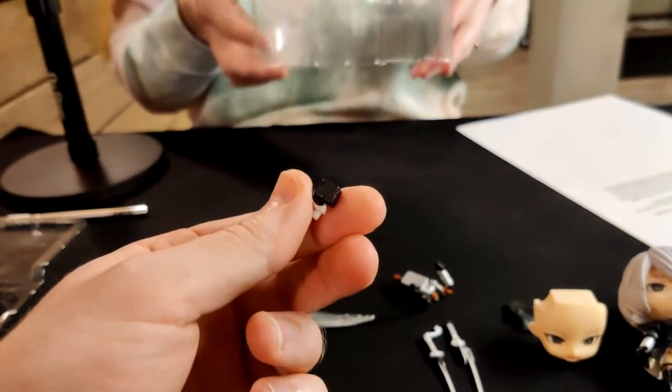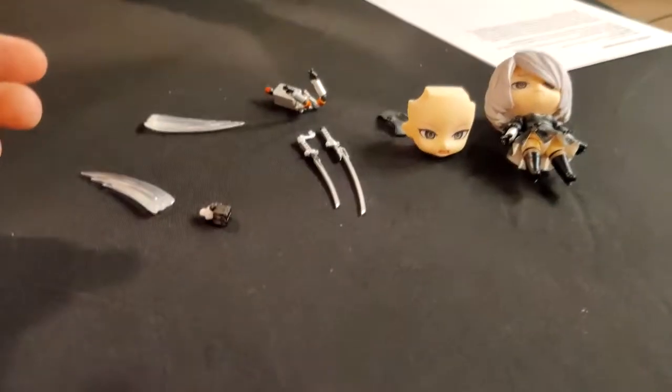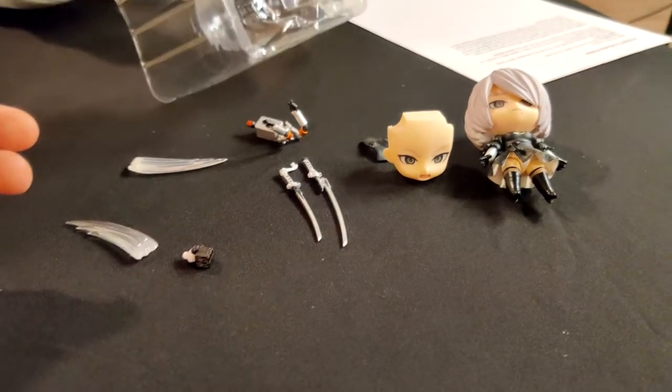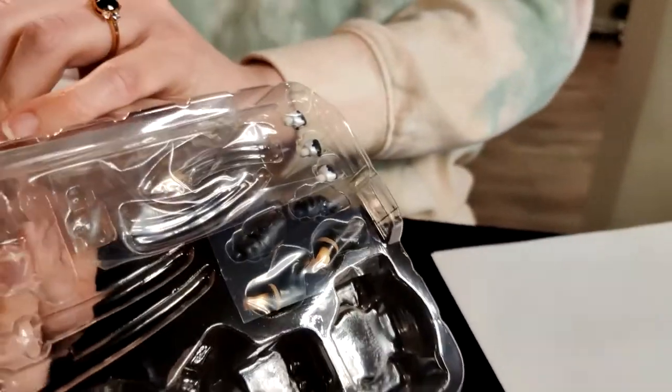Her base is down here, attached by a lot of tape. What you see is what you get on this one. I still think she comes with a decent amount of stuff — there's a couple of different hands in there. You could probably BYO your own weapons for sure.